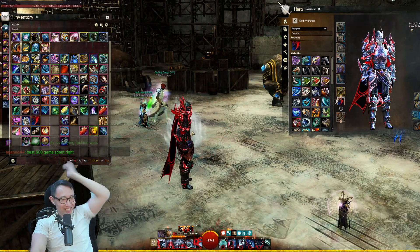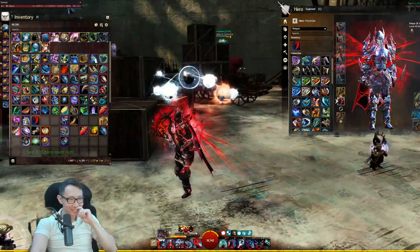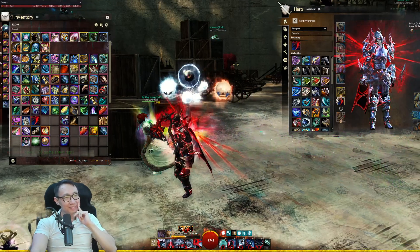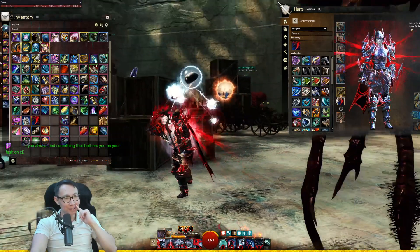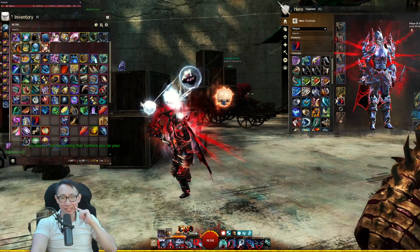Best 600 gems, man. Look at that. We don't need — we don't abandon. But then nobody would know that I got Eureka, and they'll be like, oh, that's just an Axe skin. But this Axe skin — nobody actually knows what it is. This is pretty unique, I've never seen it before.